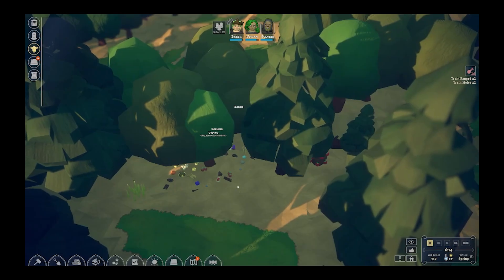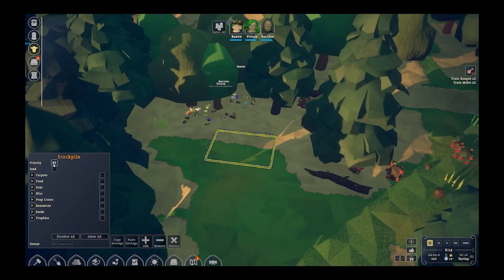Before I even press play, there are a couple things I know I'm going to start out doing. First, I'm going to build a stockpile. It doesn't have to be too big, but make sure you select it and create the priority to one, just so that this is our number one stockpile. It's not going to stay number one forever, but for the first good while in the game. If it's a junk item, I really don't want it there because it's not going to give you any prestige and it's not going to help you.